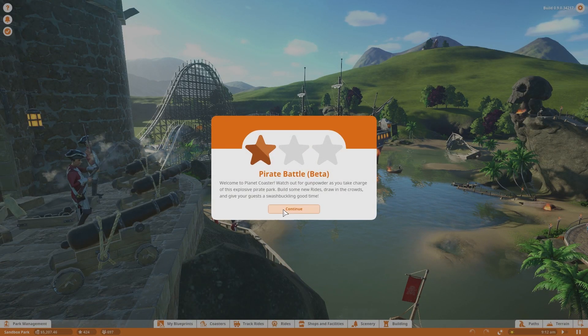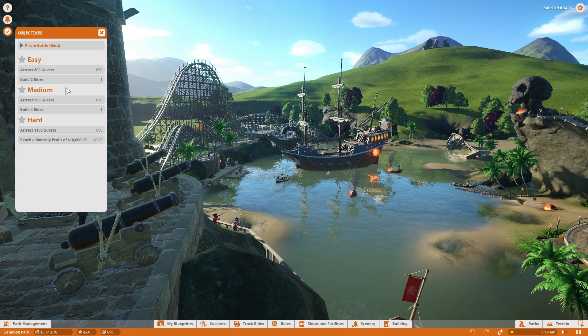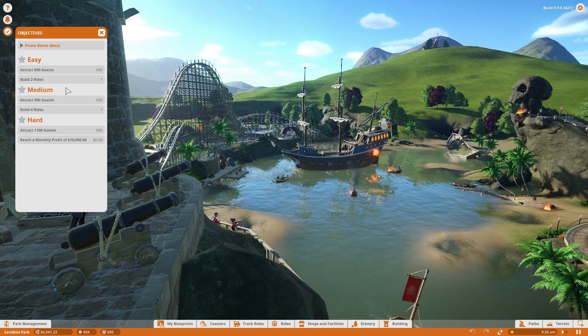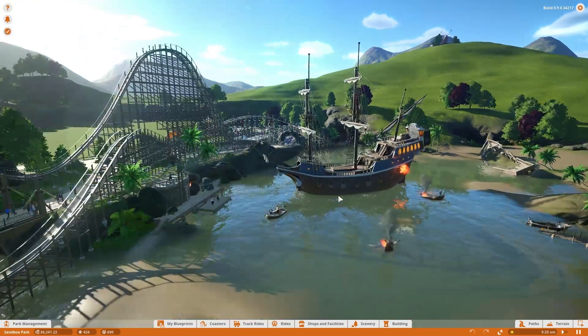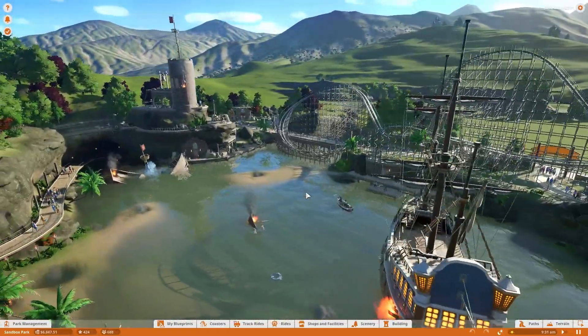Pirate Battle Beta — let's see what we've got. Easy difficulty: attract 800 guests and basically build one more ride. Medium difficulty: 900 guests and three more rides. Hard difficulty: 1100 guests with a monthly profit of $10,000. So with that said, this is our park, and it's pretty cool.